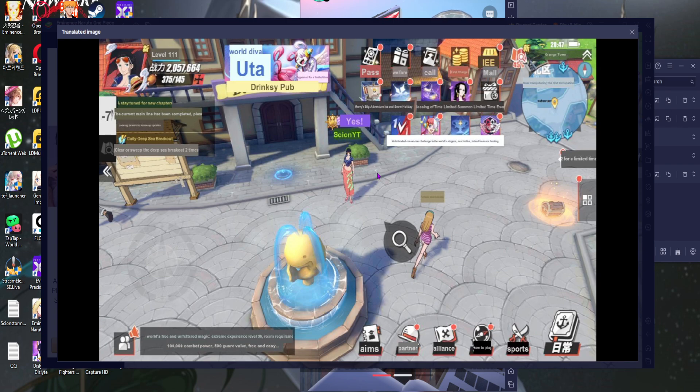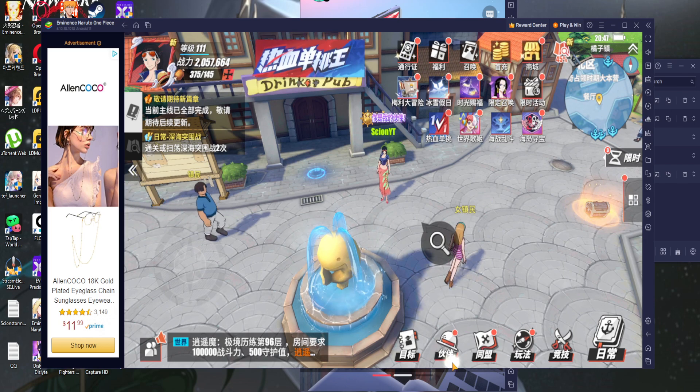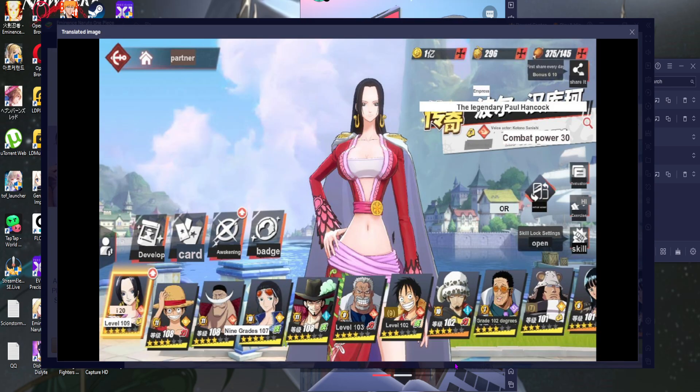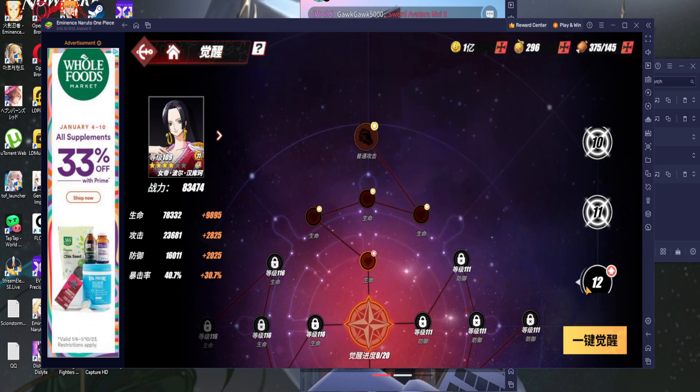Of course, if there's a lot of stuff on the screen it becomes harder for the translator to do it properly. If you go into character menus, it becomes a little easier. For example, you can see things like skill unlocks, skills, develop — which is the level of cards — card system, awakening, badge, all that type of stuff.